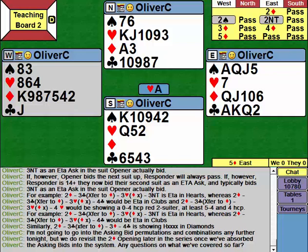We do come back to the asking bids over two diamonds later in the series once we've absorbed the asking bids — in fact, we revisit half the system for the places where asking bids have entry points.